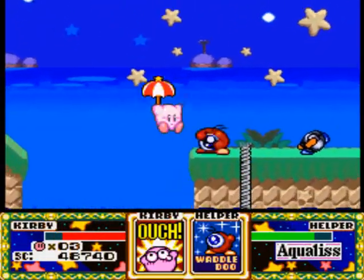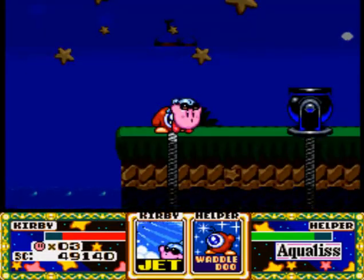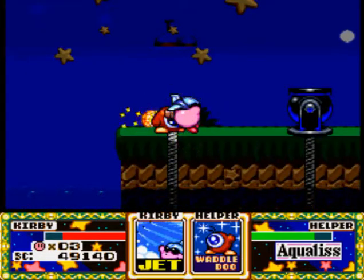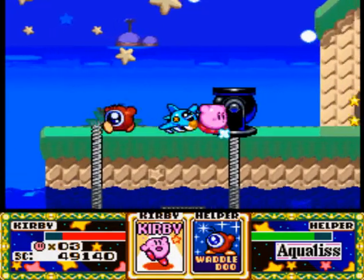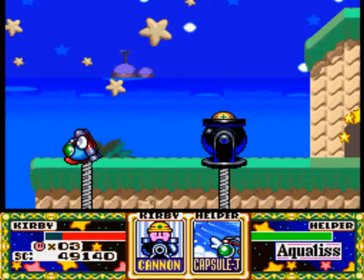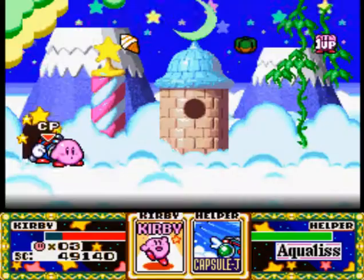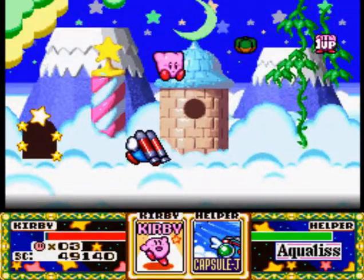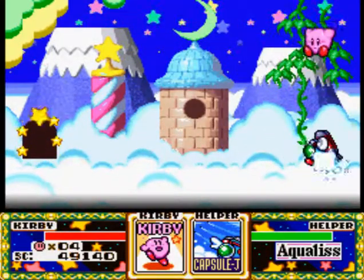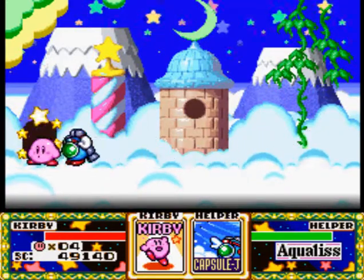Because we also have Capsule J and the Jet Ability, we can use the Cannon right here. Switch to Jet, give it to my helper, then we jump in the Cannon. Blast off! And all we get is a one-up and a little bit of food. I think we got all the abilities in this world, so no point in sticking around.